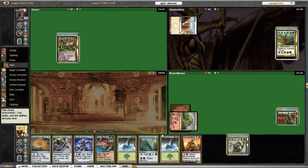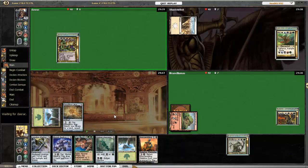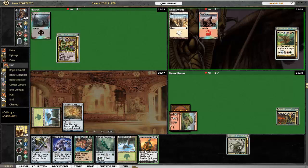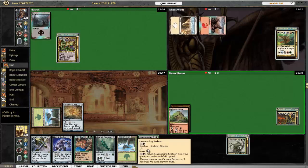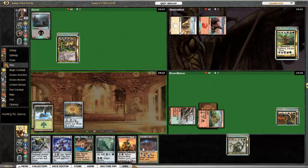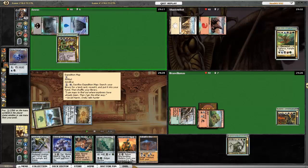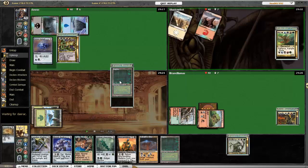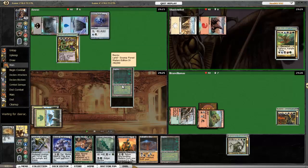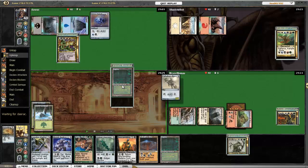Karthas starts out with Spine Rock Knoll. I draw a Reassembling Skeleton, which doesn't help. I'll play Expedition Map. I was really hoping for a source of black mana on my second turn, but I don't get it — I get Fuel for the Cause and Stronghold instead.